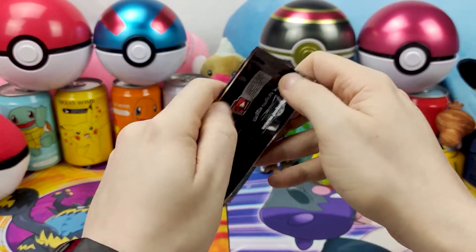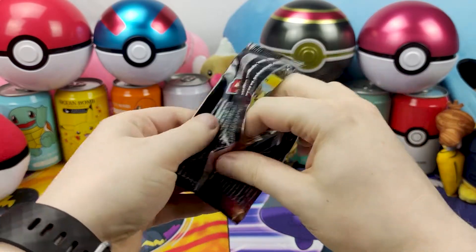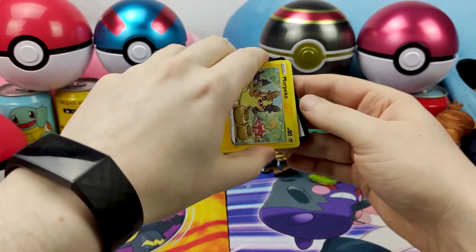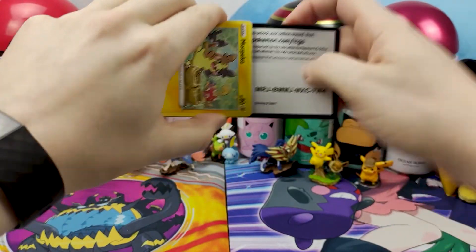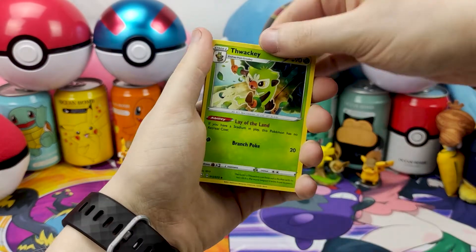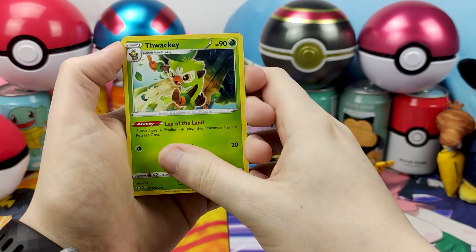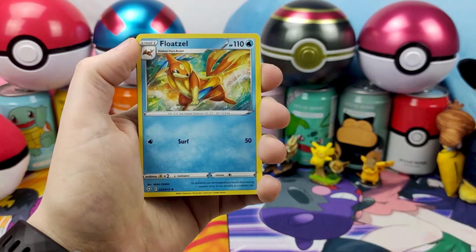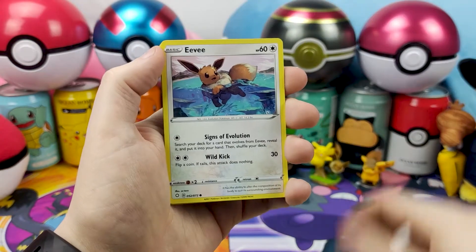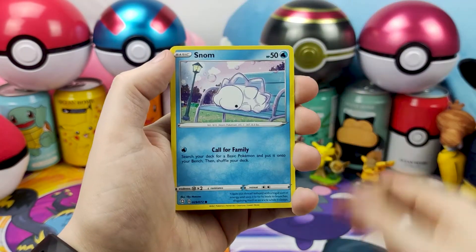Charizard taunting us yet again with his presence on the pack when we didn't get him in Champion's Path after opening one of every Champion's Path product. You really would have thought we had a chance of getting him, but nope. Psychic Energy — we're gonna pull Charizard VMAX Shiny now because we pulled the Psychic Energy, and I'm meant to be Psychic. So that's how that works, right?